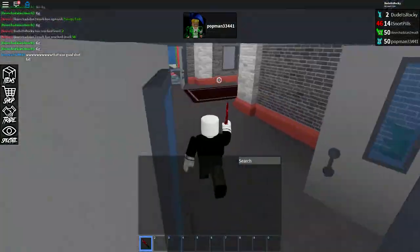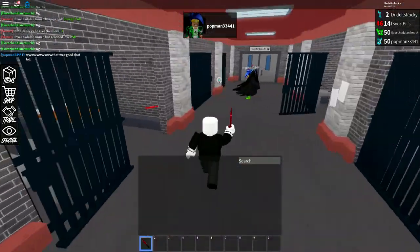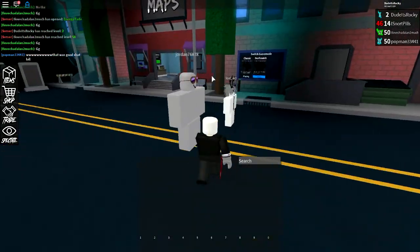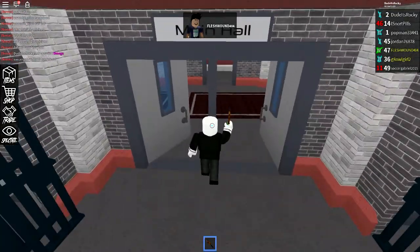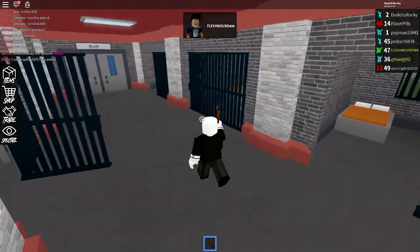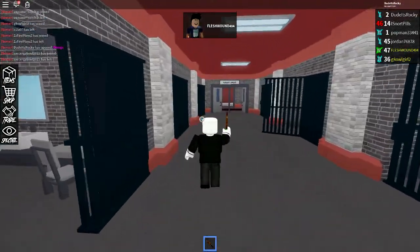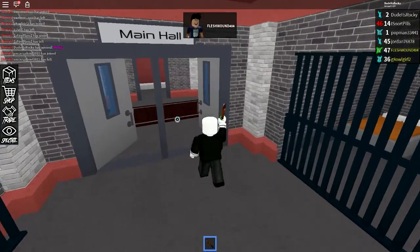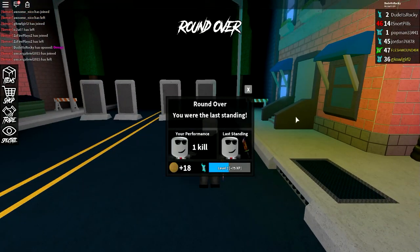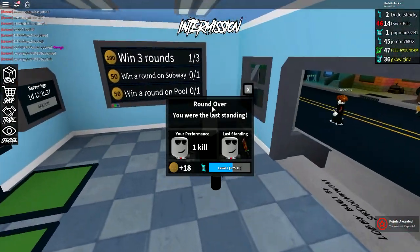So now I got to go find this person. Oh he's right there! He didn't even look at me — he threw a knife and killed me. Dude that's so freaking OP. Alright guys, we are in the next round. Going after Flesh Wound 404. This is the exit — we cannot get out. Alright here we go. I managed to stab him. Round over. I guess I was the last one standing and I get plus one kill, some experience, and 25 points. Alright, that's good by me.